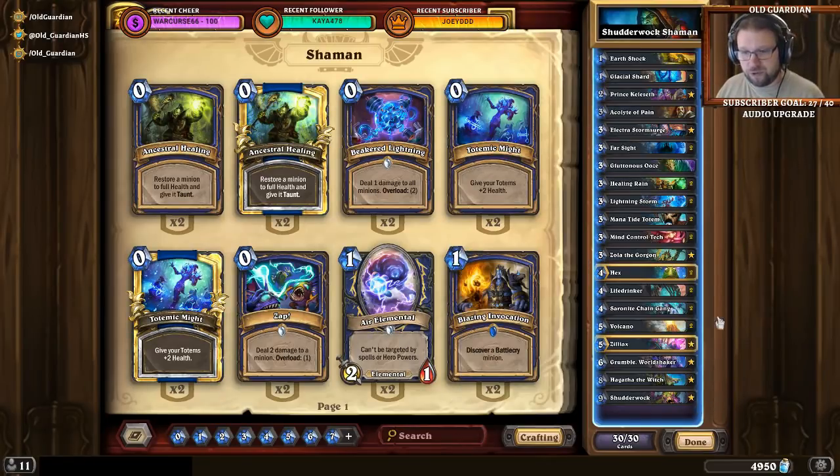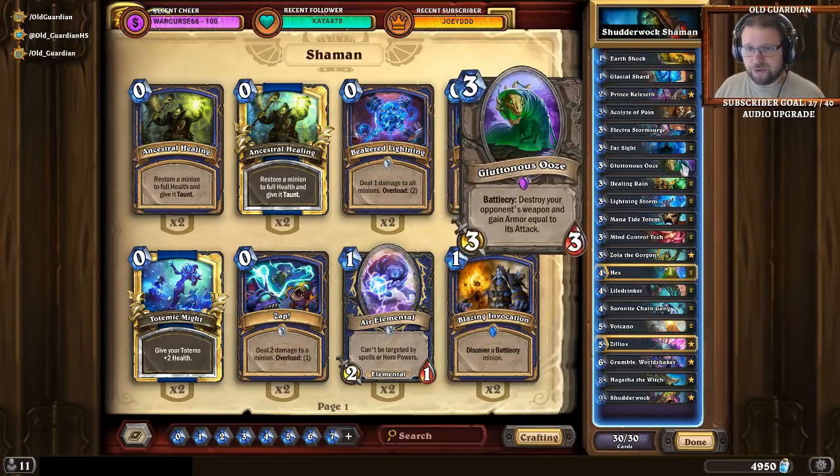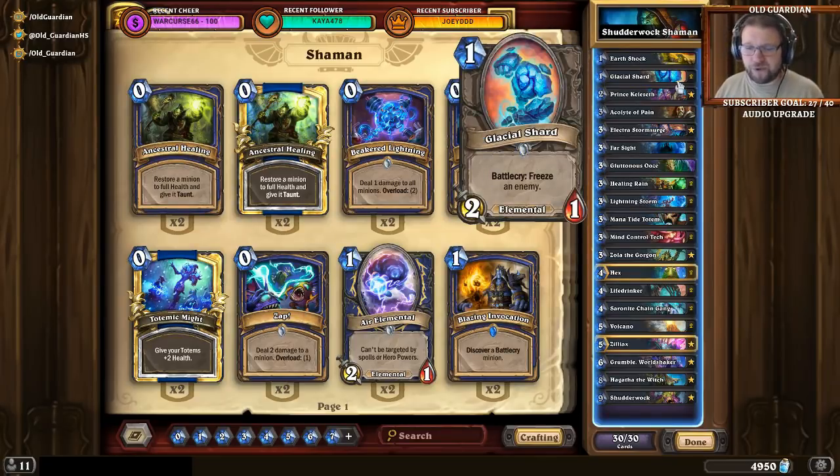After you've played Grumble, Saronite Chain Gangs, Life Drinker, and Zola, you're pretty much good to go. There are also other Battlecries in the deck for fun — you can destroy weapons infinitely, buff minions, or freeze things. Glacier Shard's freeze is often useful because on the first combo turn getting some freeze means you're less likely to die before you get to do your full combo turn.